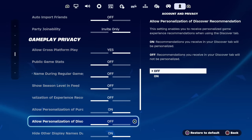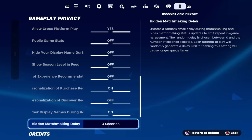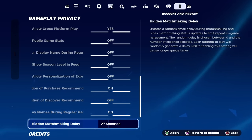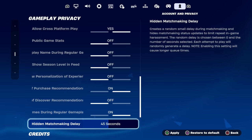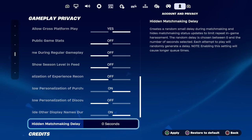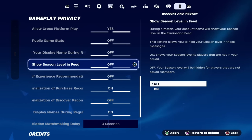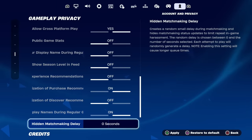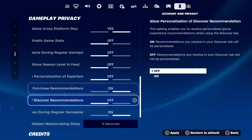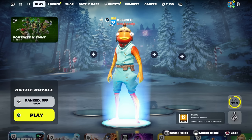Once you've set Allow Cross-Platform Play to Yes, make sure your Hidden Matchmaking Delay is set to zero seconds. If it's set to one second, five seconds, or thirty seconds, it will mess up the whole process of entering a cash cup or tournament. Setting it to zero seconds ensures you matchmake at the same time as your squad mates in duos or trios. Double-check both settings and press Apply.